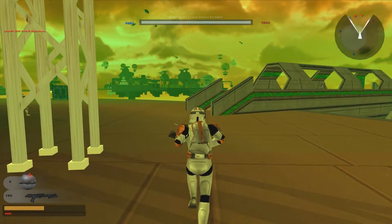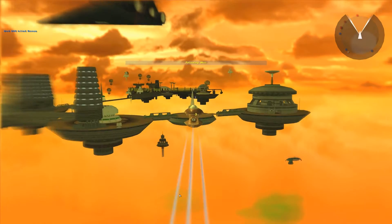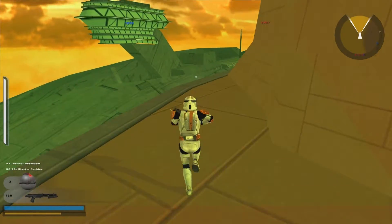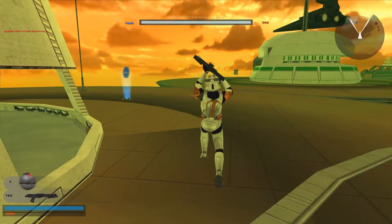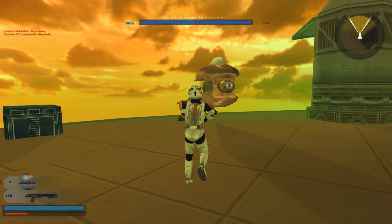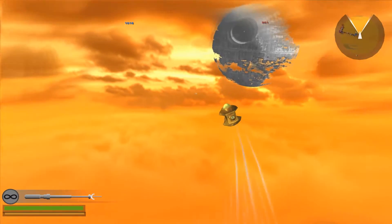The addition of auto turrets is a cool thing and they actually work. This map size-wise is perfect for flying vehicles — sometimes maps are too small where you have to turn every few seconds; this one does not have that problem.